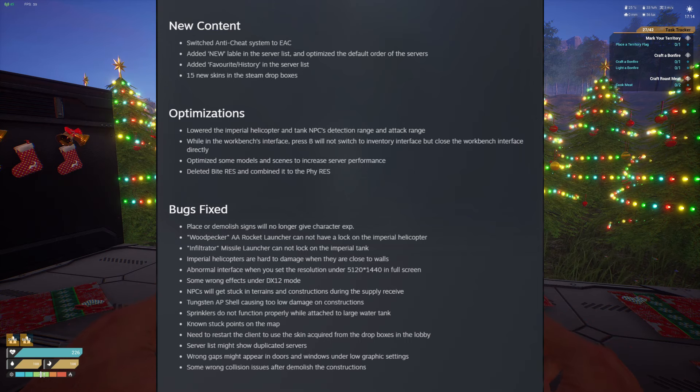Looking at the screen for the important notes: placing and demolishing signs will no longer give XP. So there goes your 2,000 XP for crafting 100 signs.